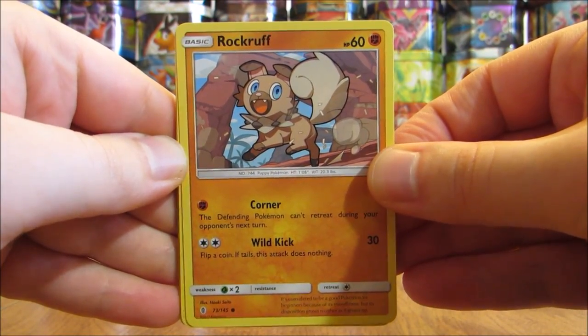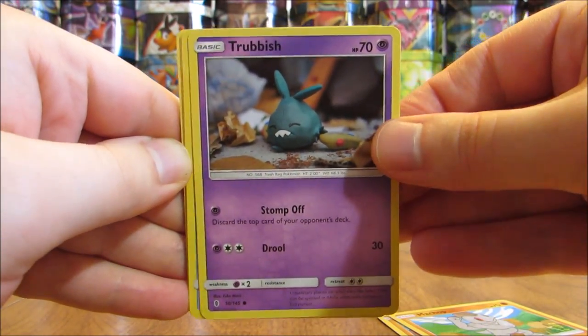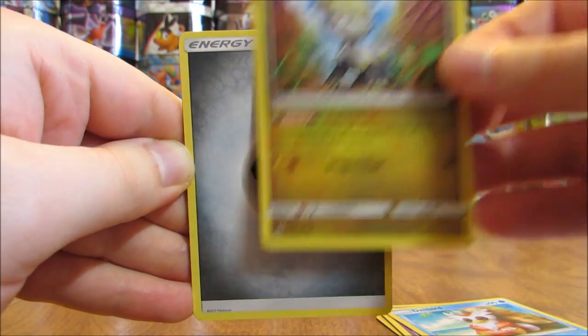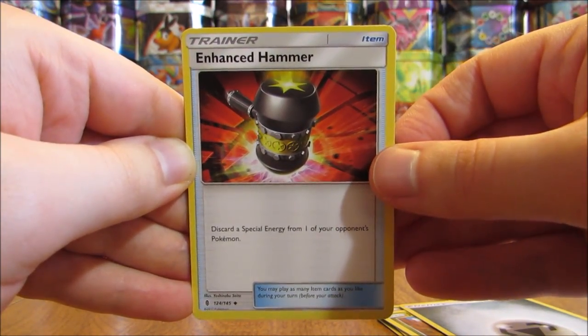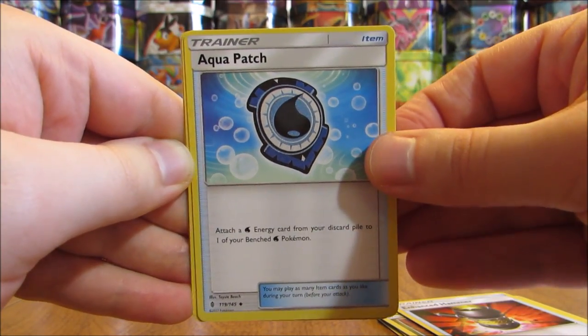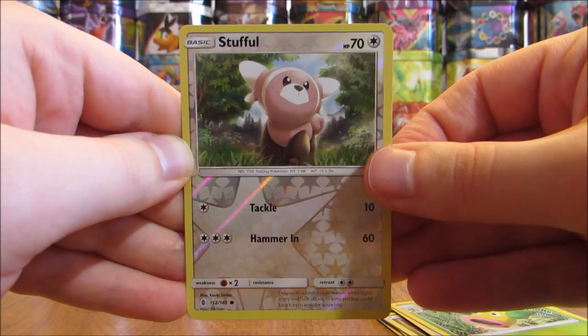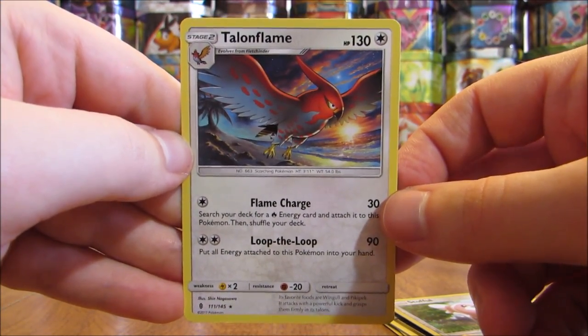First card here is a Rockruff, Machop, Trubbish, Delibird, Jangmo-o, Metal-type Energy, Enhanced Hammer, Aqua Patch, Weeping Bell. Reverse Hollow of a Stuffle, a Common. And the Rare here is a Talonflame — beautiful-looking card, but just a non-holo.